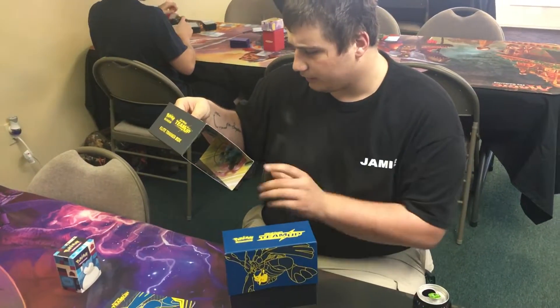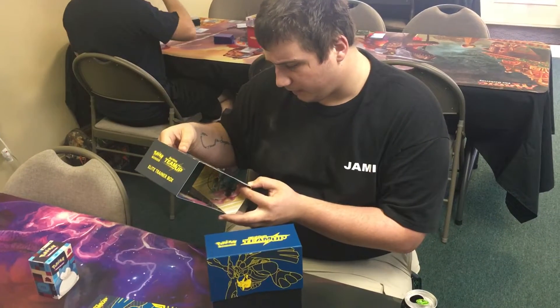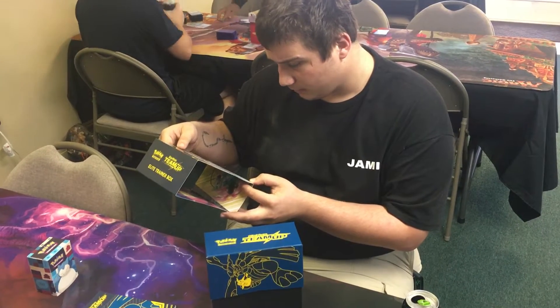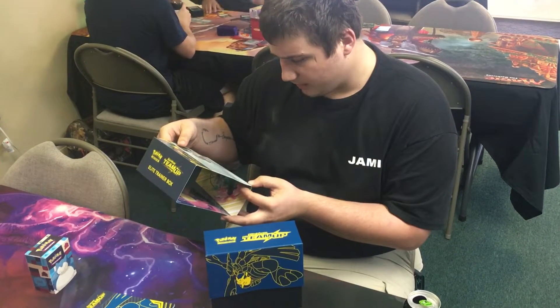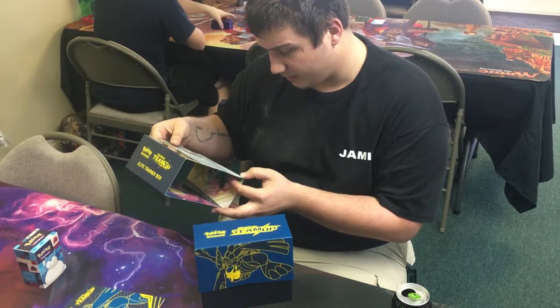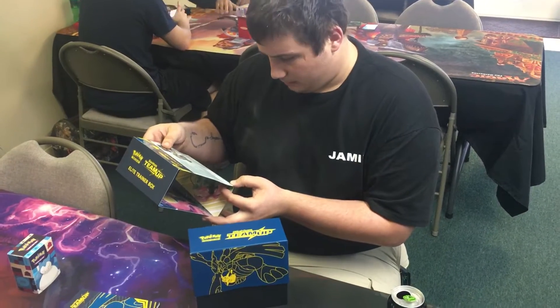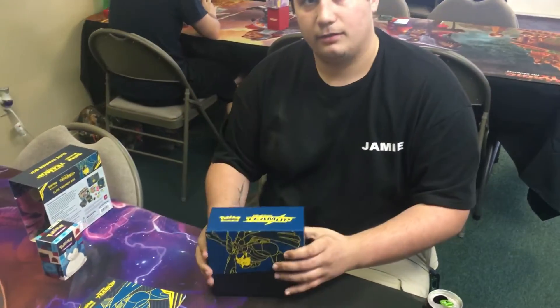65 card sleeves featuring Pikachu and Zekarom, 45 TCG energy cards, a player's guide to the Sun and Moon Team Up expansion, six damage counter dice, one competition legal coin flip die, and a couple of other things.